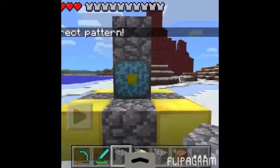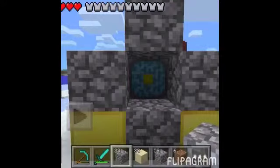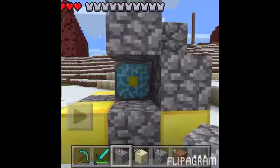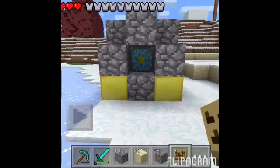Ignore it if it says not the correct pattern. Put some more cobblestone — this has to be cobblestone, gold, and another reactor core; it can't be anything else. Put some more cobblestone on top of it, to the right and left of it, over it, and then do the same thing on all the sides, and your final result will be this.